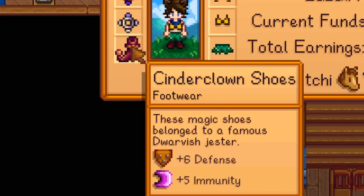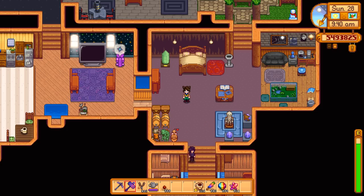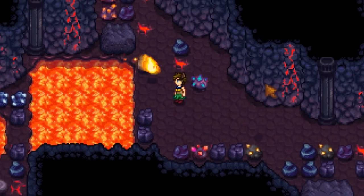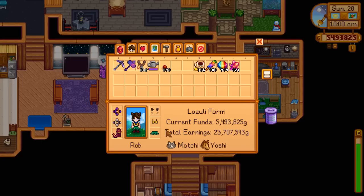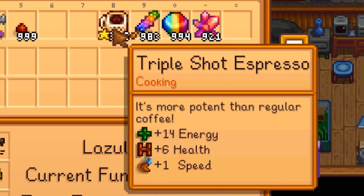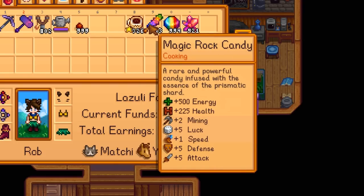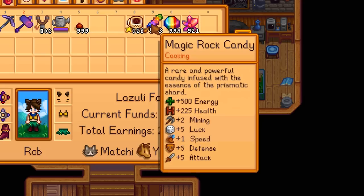I also have an immunity ring, which gives you 4 plus immunity, and the savage ring, which will increase your speed every time you knock out an enemy. I also have the cinder clown shoes to give me even more immunity. One of the most annoying things about the Volcano dungeon is that there are both slimes and magma sprites, both of which, if they inflict their status on you, can slow you down. So as much immunity as we can get because we will be taking hits. I have a key seasoned triple shot espresso, which does not improve the speed bonus but does make it last longer. And then of course magic rock candy — the increased luck should decrease the amount of enemies a slight bit. Increased attack and increased speed are great as well.